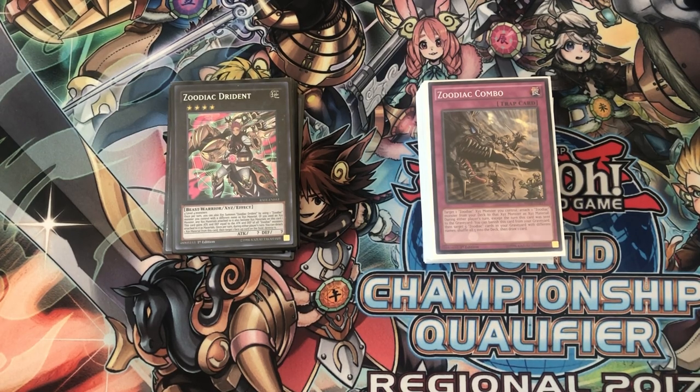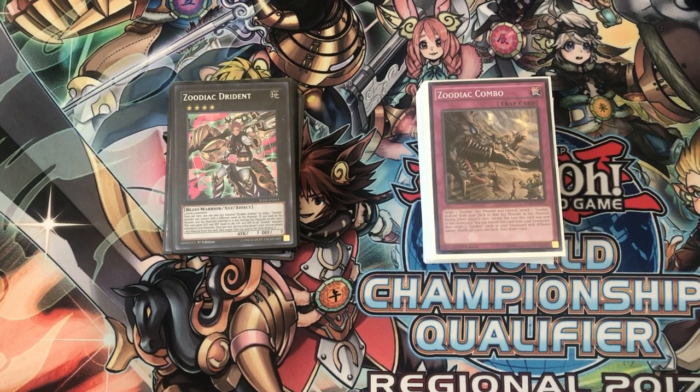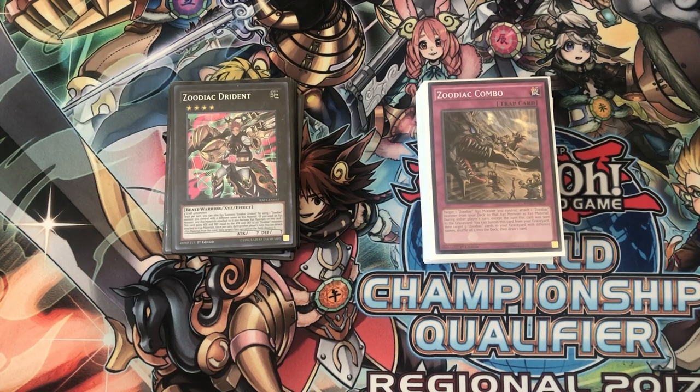For Zoodiacs, we really have to ask ourselves what our role is going to be within a game. In most cases, I think we need to be the control because we really don't have the ability to end the game very quickly. If you think about how Zoodiac is generally in the game, you maybe can make a Megaclops, but if you use the effect the damage is halved. Even if your opponent has a clear board — which is super unlikely — it's still only going to be 4,000, which isn't game. It's not 8,000.